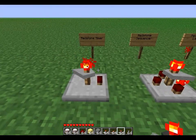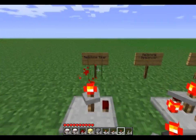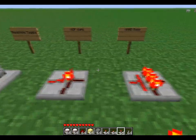Before we get started on my demonstration, I'm going to show you the seven components the mod includes. It includes a redstone timer, redstone sequencer, a redstone latch, a pulse former, redstone toggle, NOR gate, and NAND gate.